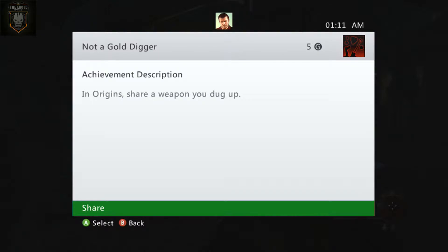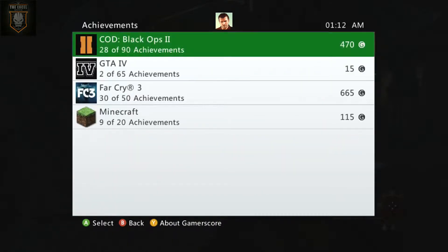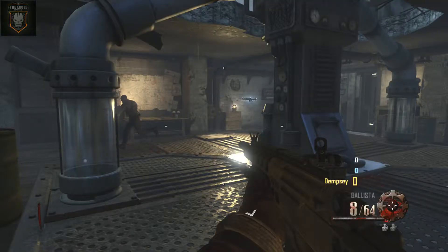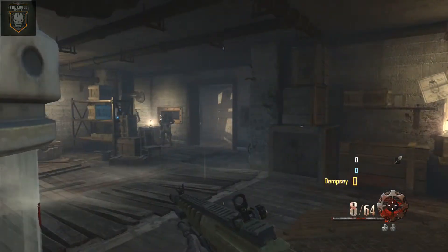It's a 5G achievement, which you know means it's really easy. All you have to do is — as the description says — in Origins, dig up a shadow weapon. I did exactly that and that's how I got it. Now I'm going to show you how to get it yourself, but first I'll show you how to get the speed.